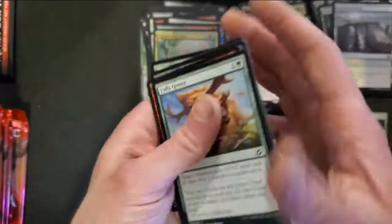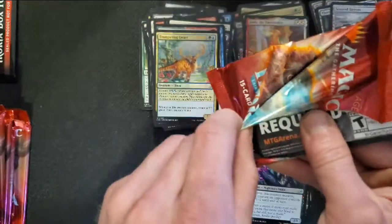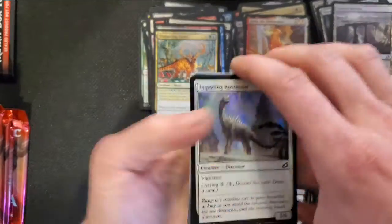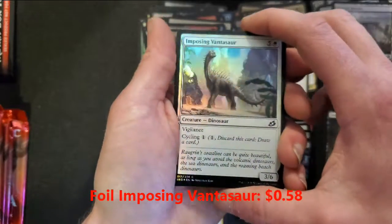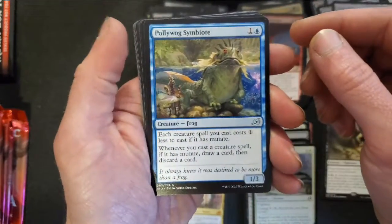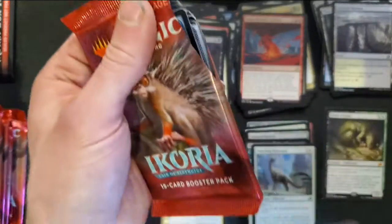There's a few of these so far that I have not seen yet — that's kind of cool. It always makes it interesting when you are opening packs. Next foil is our Imposing Vantasaur — trying to get a good light on these for you. It is a common but that's okay. Unpredictable Cyclone is our rare in this pack. Polywog Symbiote, Unbreakable Bond, and a Heartless Act as our uncommons. We'll look through the commons later — we'll try and speed up the process just a little bit.